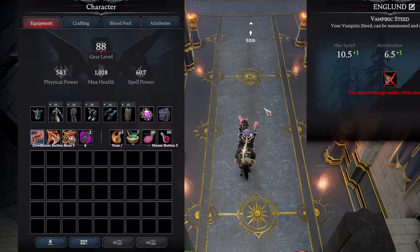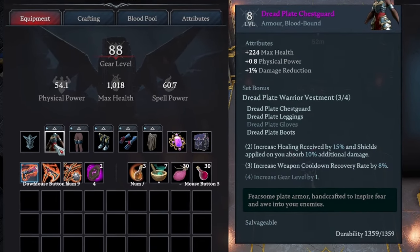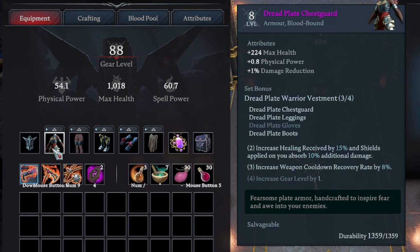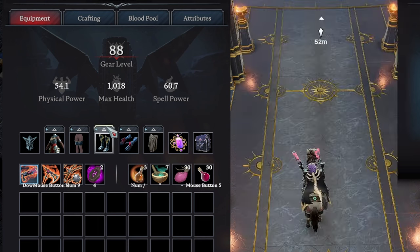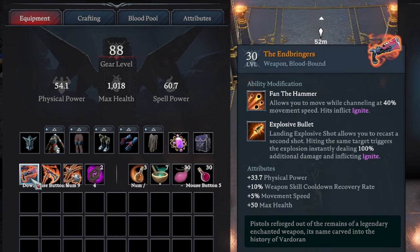Okay, we are currently over at Solaris. We are at 88 gear level. We are trying out today the Dreadplate chestguard, and we have on Dracula's Dread Gloves, as you wouldn't be able to have the other pieces because they technically wouldn't be beaten yet. We are using the Endbringers. You should be able to have access to these by that time.